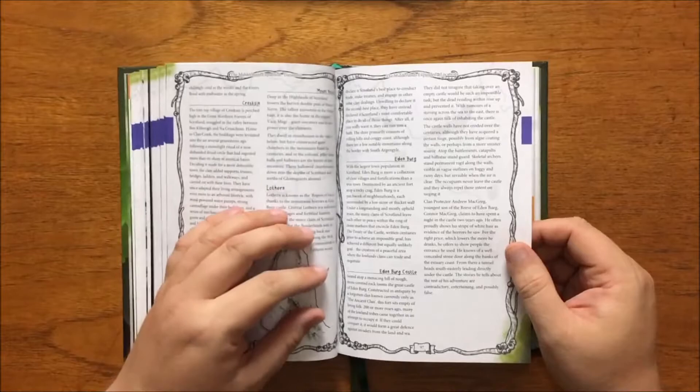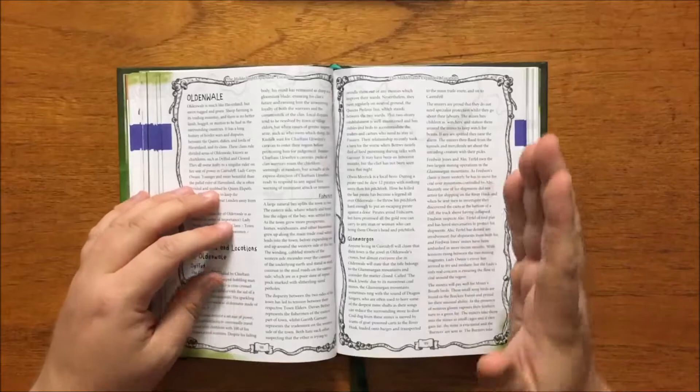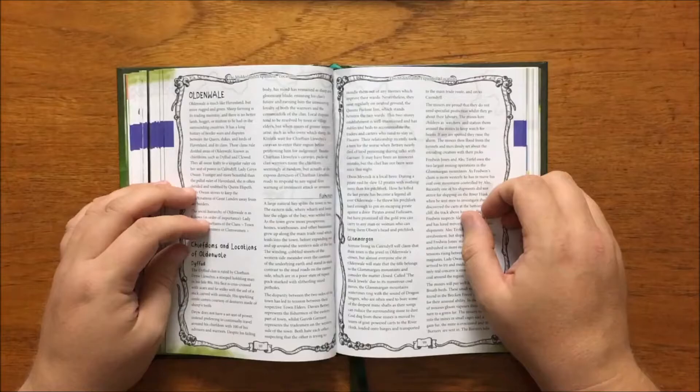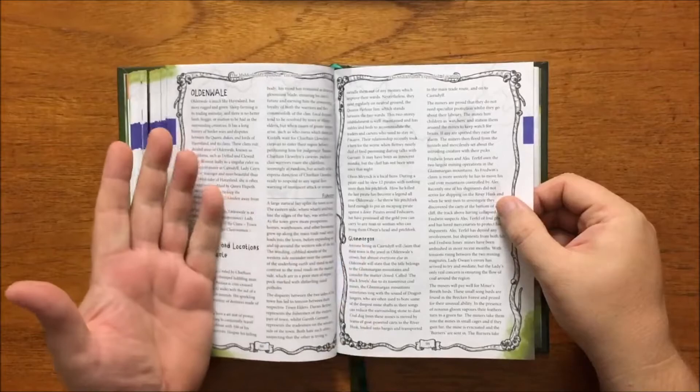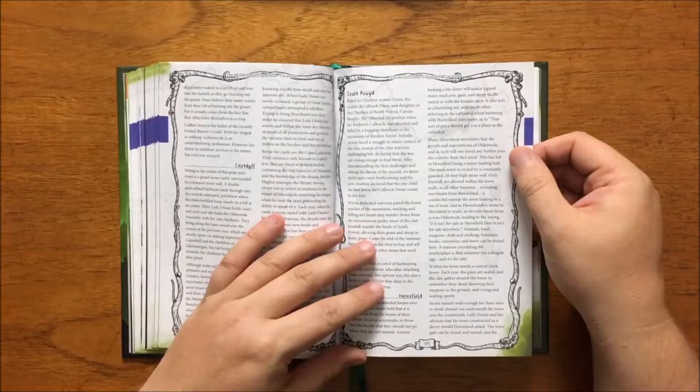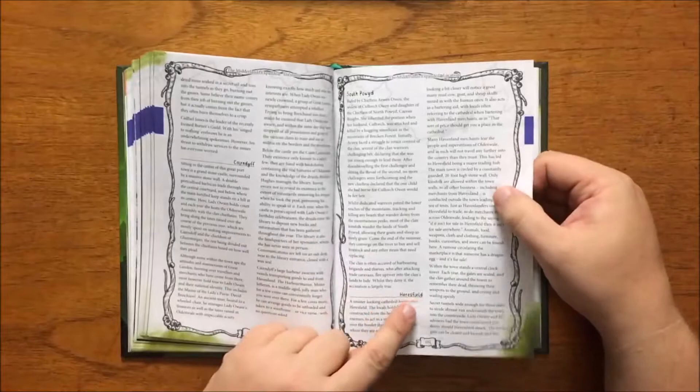We then move on to Oldenwale. Much like Havenland but more rugged and green, Oldenwale is known primarily for sheep farming and trading. The land is ruled by clans and chiefdoms, ultimately ruled by Lady Keris O'Wayne, who strives to keep the machinations of Queen Elspeth and Great London away from her borders. Of note is Glamargon, renowned for its mountains known as the Black Jewels due to the numerous coal mines. We also have Cairndiff, a great port town with a massive stone castle surrounded by a huge stone wall, where Lady O'Wayne lives, generally considered the jewel in Oldenwale's crown.